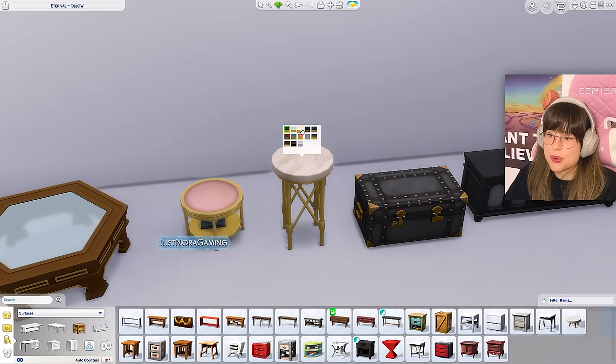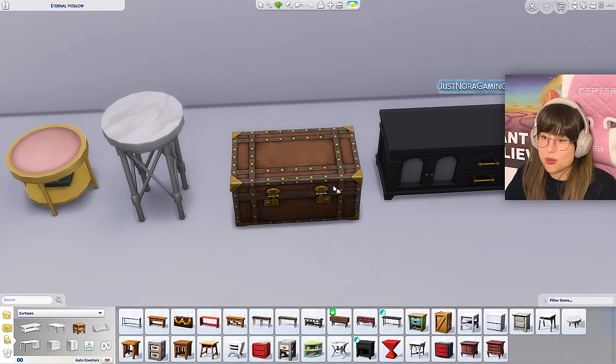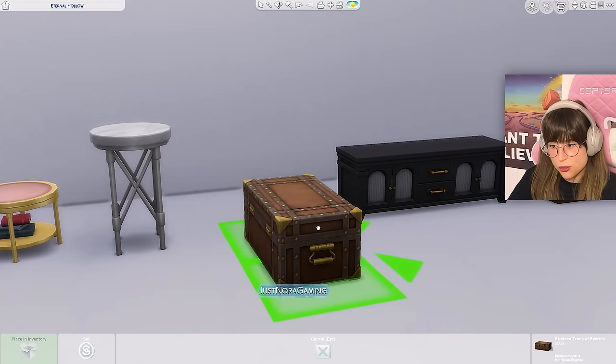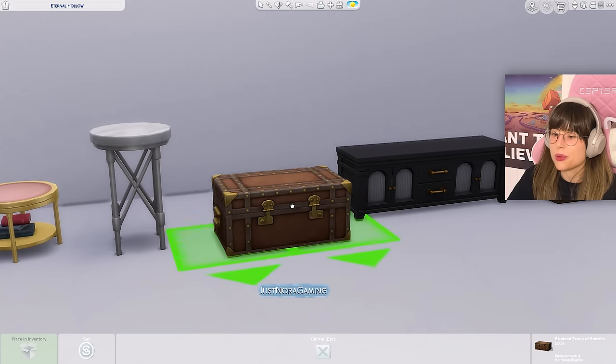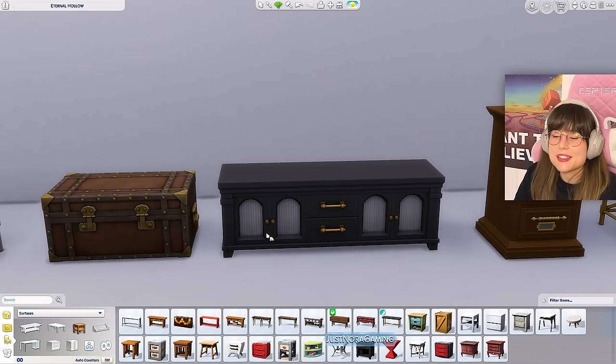Then we have this pedestal table in the same swatches. And then we have this item — a trunk of secrets — and I love the swatches on this one. Look at this chest, the details, the handles and stuff — that's going to be so lovely in everyone's builds really.